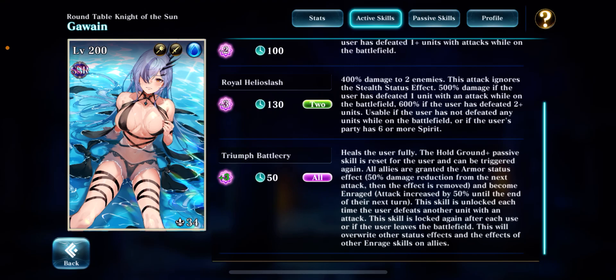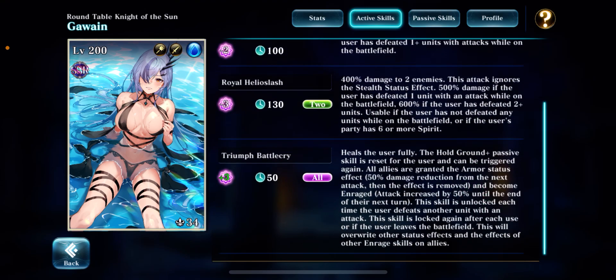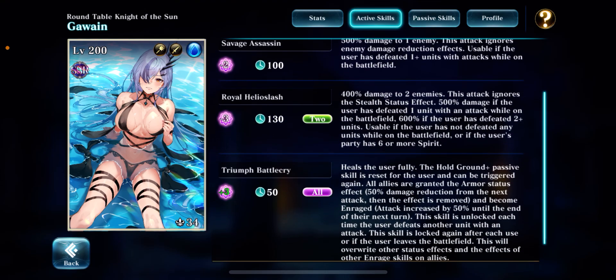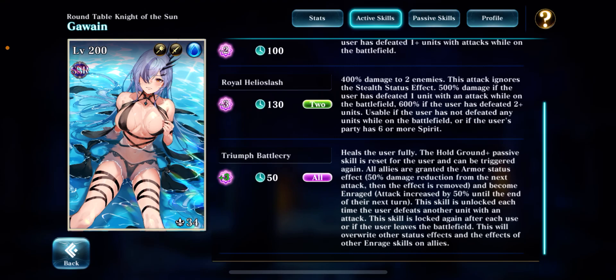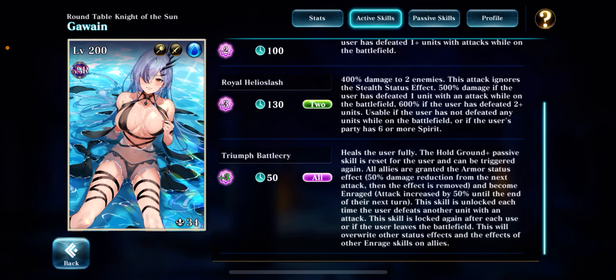Triumphant Battlecry unlocks every time she kills an enemy. She has a lot of potential, but you have to invest in her heavily and she's going to be really hungry for spirit. I heard her AI might not prioritize Triumphant Battlecry and might use Savage Assassin if she's at one HP but has the spirit — in that scenario you definitely want her to recover HP, but I'm not sure how her AI works.